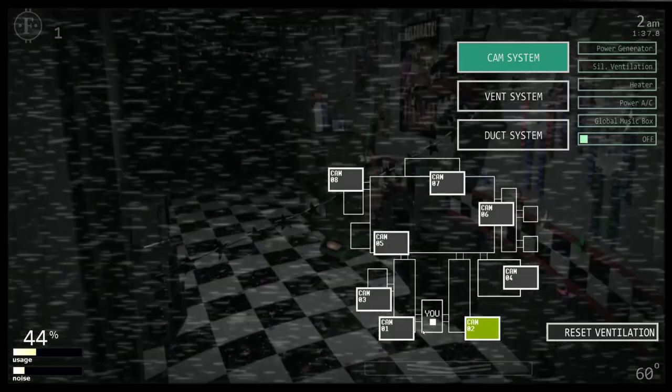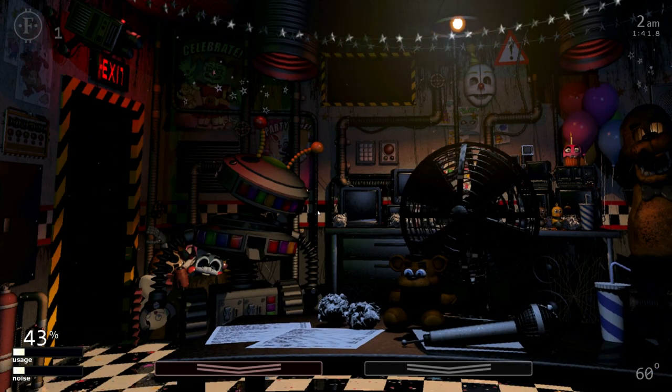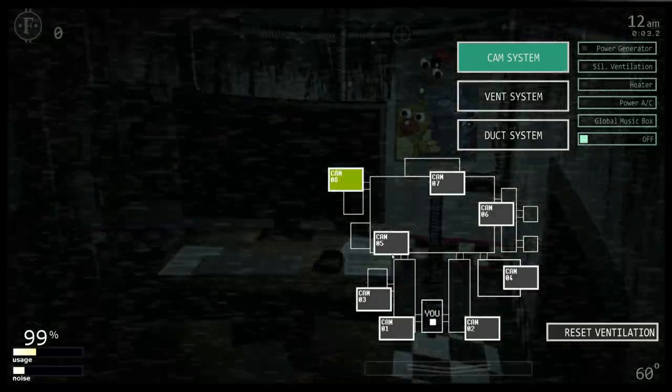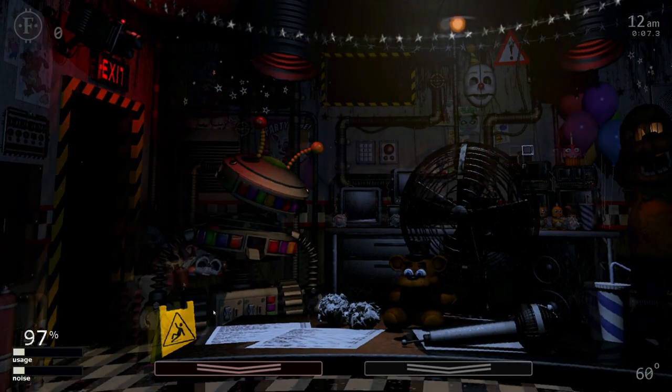Nothing's really happening right now so let's try restarting it. Maybe I can't even exit out of the game — that's weird. There we go. That was weird, like it didn't want me to leave. Let's try one more time and see if we can get this to happen, because it doesn't seem like anything's happening at all. He's not even showing up, which is strange off the bat.